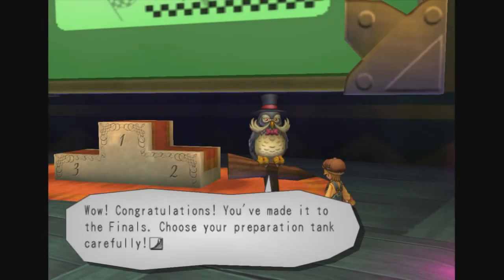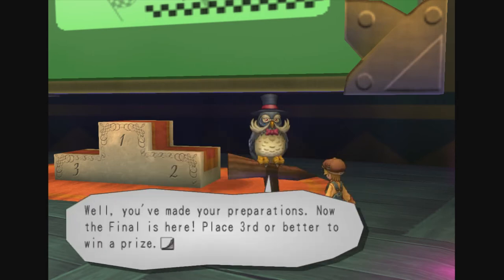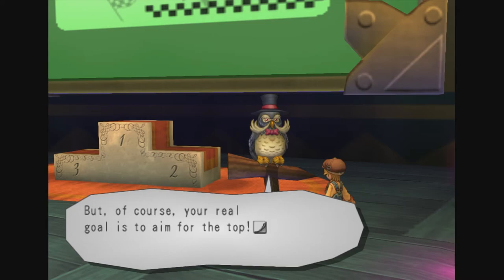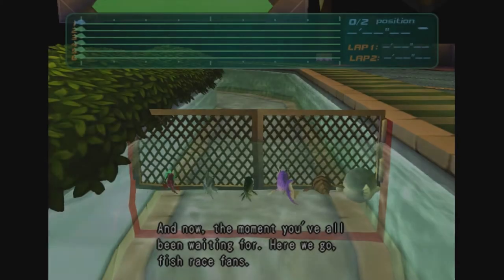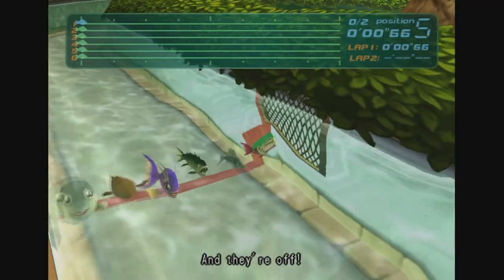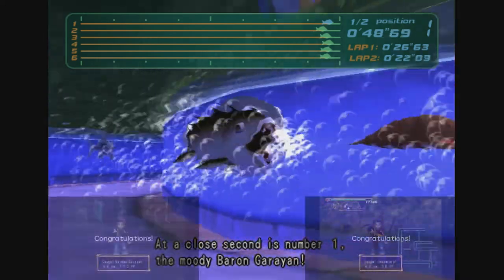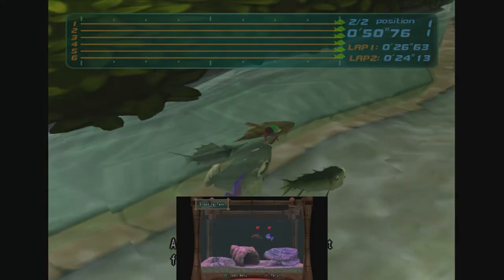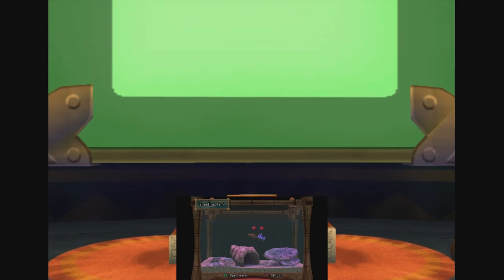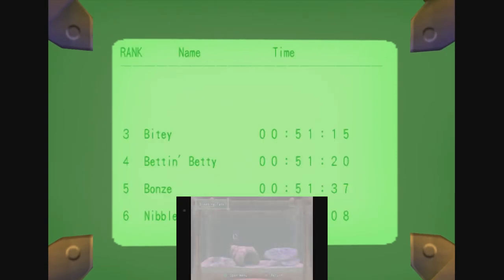The race takes place across three separate heats. To advance to the second heat, your fish needs to take first place in the first heat. To move on to the third heat, your fish needs to place at least second in the second heat. In the third heat, placing in the top three earns a prize, but for our purposes you need to place first. Note that it's actually possible to get a baron through breeding — if you haven't bred any fish together previously, you will unlock that trophy, however you will not get the trophy for catching a baron.